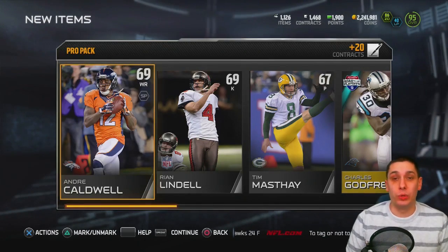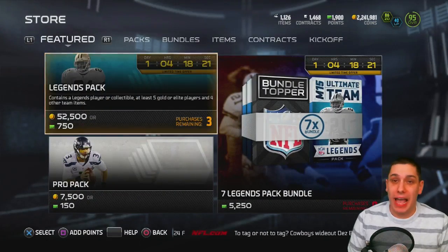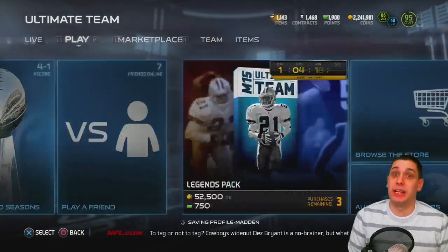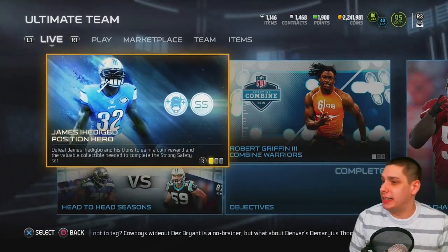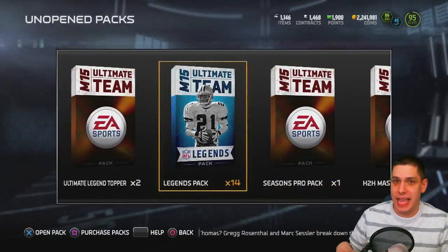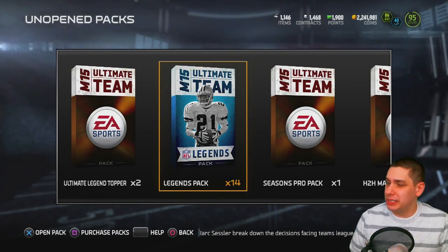The final pack is going to be the Seasoned Veteran pack. We're looking for something like a DRC, which would be absolutely amazing, or a Jared Allen. Just looking for something usable, and even if it's not usable, something worth a decent amount of coins. I still have 14 legend packs to open up later today — planning on doing that on stream.